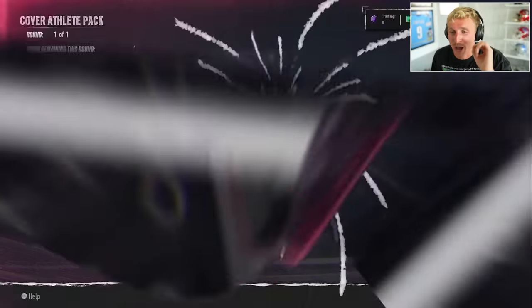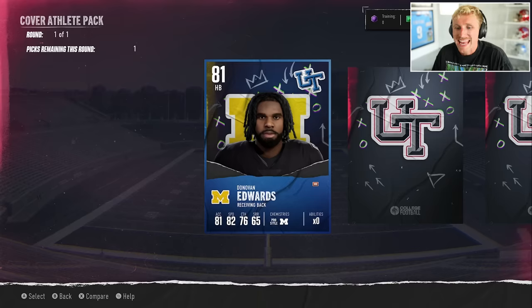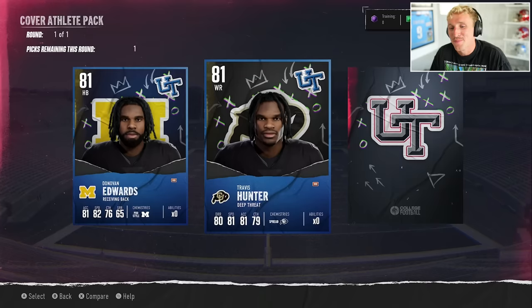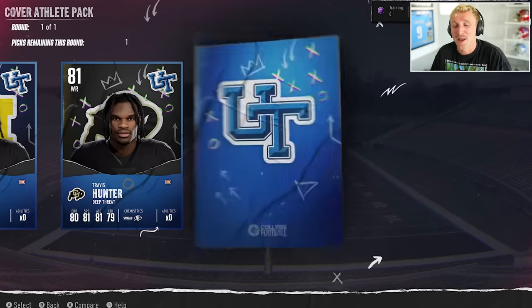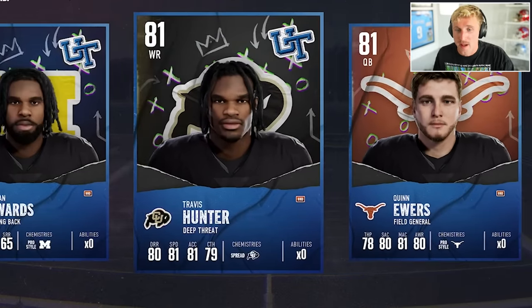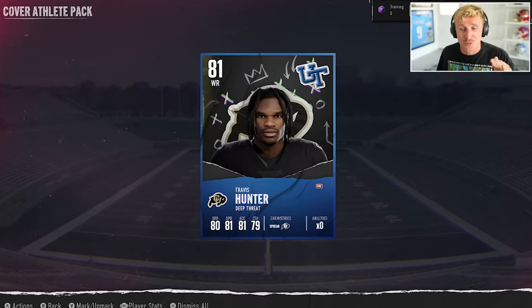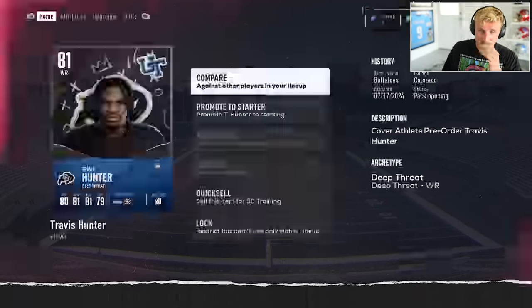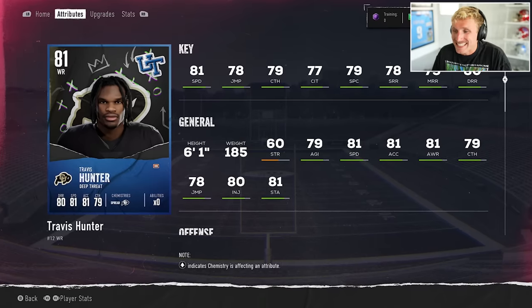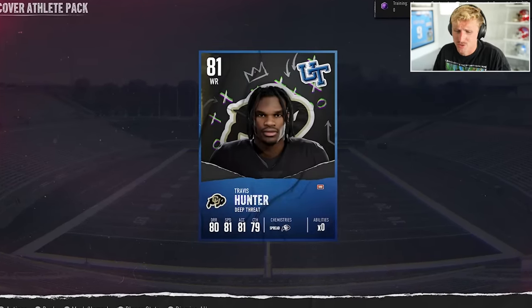There's also a cover athlete pack — so Quinn, Donovan, and Trav. I wonder how good they are. 81 overall. I am tempted to go Donovan Edwards, but I really cannot put a Michigan player on my team. I got to go Travis Hunter here. Getting Joe Burrow is great, we've got a great quarterback, now a great wide receiver, a great corner, and a great free safety in Caleb Downs. Travis Hunter — just overall very base stats, 81 speed, excel, awareness — but he's going to get the job done this early in Ultimate Team. You're not going to see a ton of God Squads right now.